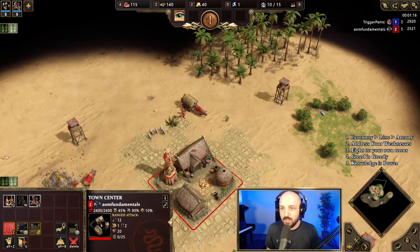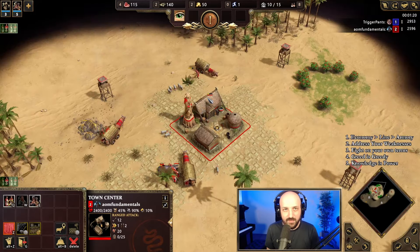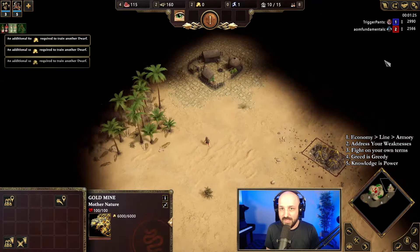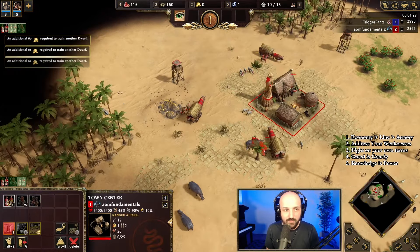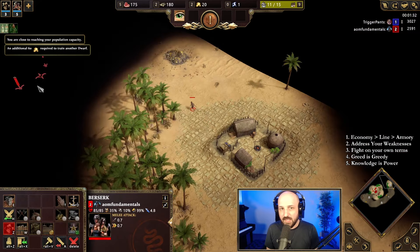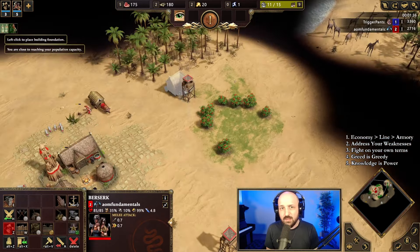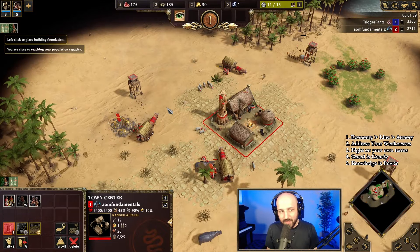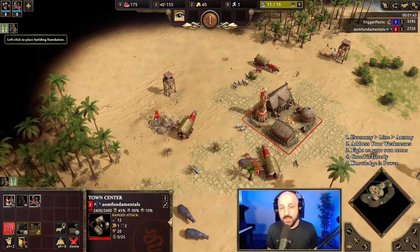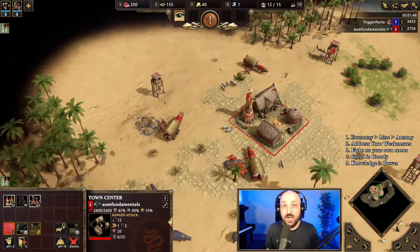We've got chickens over here, berries over here, and this gold mine. This gold mine is a little bit open, so I want to be able to defend that first and foremost — that's the most important thing. Looking at my base, I see a nice talent center there with a gold mine in front of it. Normally against Kronos I'd say don't go for a far second talent center with Norse. We can play a one talent center game here — if he goes two, I'll go two.